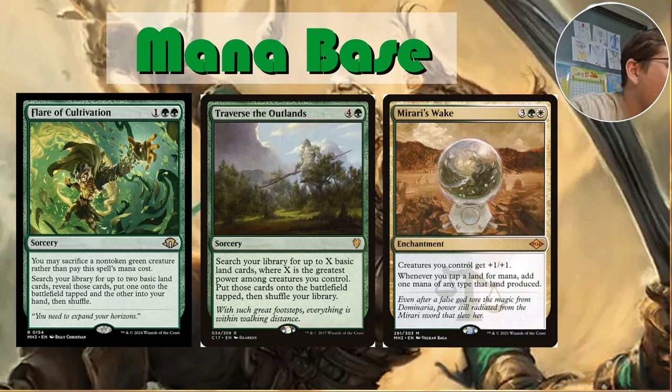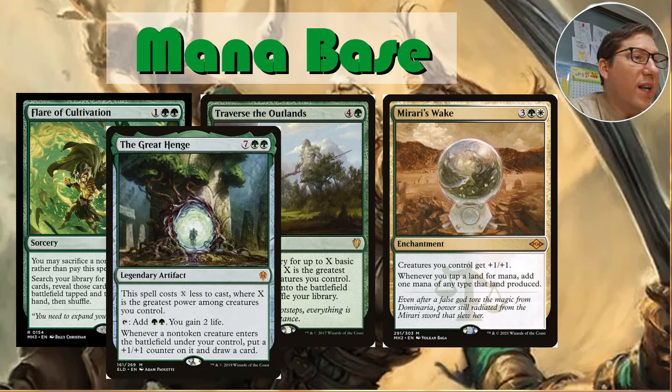Mirari's Wake: creatures you control get +1/+1 — so we've got an anthem effect on this mana card — and whenever you tap a land for mana, add one mana of any type that land produced, doubling mana from lands. The Great Henge: costs X less to cast where X is the greatest power among creatures you control — having seven attack power in this deck is not hard at all. Casting it for two green is very likely. Tap it for two green, gain two life; and whenever a non-token creature enters the battlefield under your control, put a +1/+1 counter on it and draw a card. It's a mana base, card draw engine, and creature pump all in one.